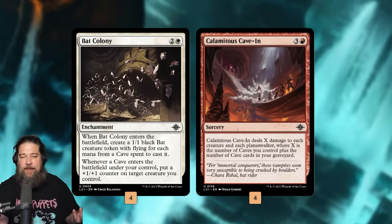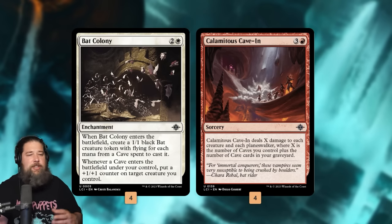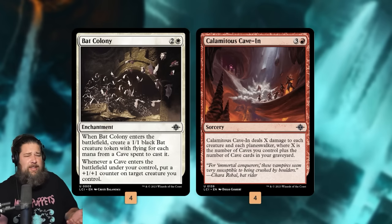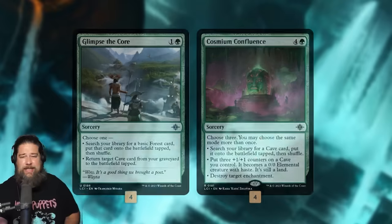So why play a bunch of cave lands in your deck? There are a few payoffs for overloading on caves. Bat Colony and Calamitous Cave-In are the two big ones. Cave-In is just a ridiculous wrath if you get a bunch of caves — it gets all the creatures and planeswalkers. Bat Colony, if you use all cave mana to cast it, is going to make 3 1/1 flyers. And then when a cave comes into play, you put a counter on something. In the early game this gives us a bunch of jump blockers to stabilize, and in the late game it turns into a pseudo-finisher — play a bunch of caves, grow a bat really huge, and attack our opponent to death.